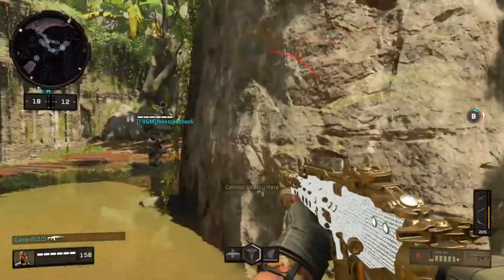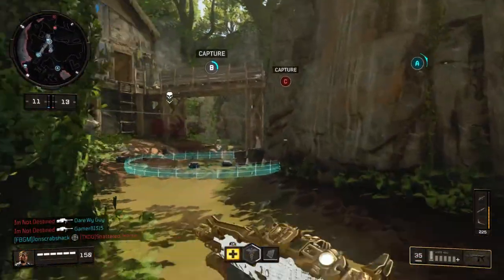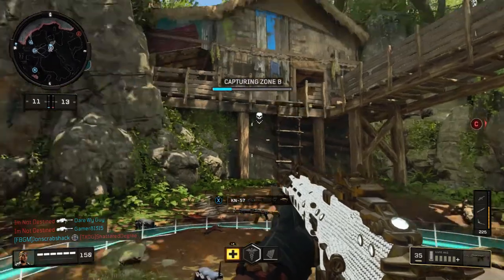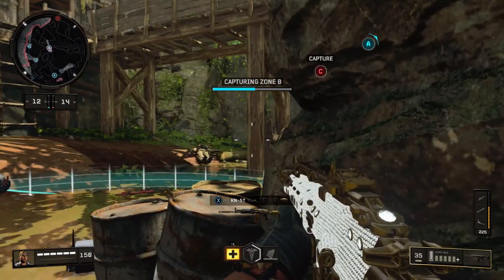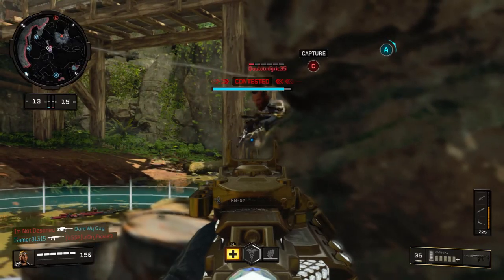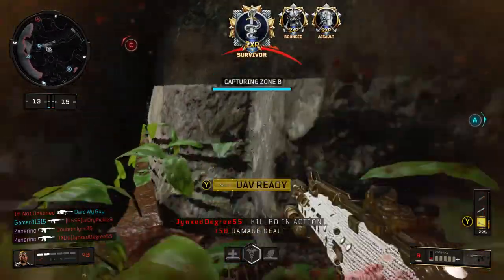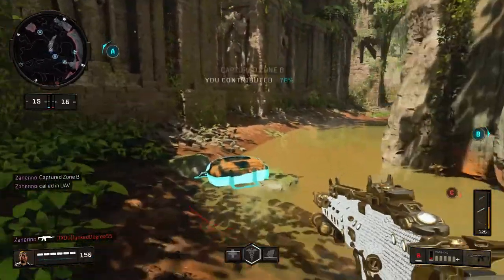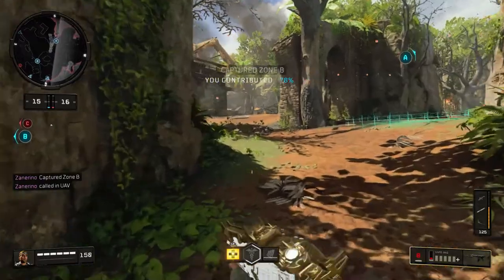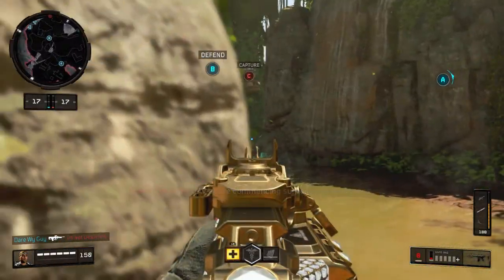What you guys are seeing in the background now is gameplay that I got with the Vapor XKG with the sleek diamond camo on jungle. I was going off — I think I went on about two or three 15 gun streaks. I got my attack chopper probably five times in this game. We were just sweating on core domination, which I don't really play normally.